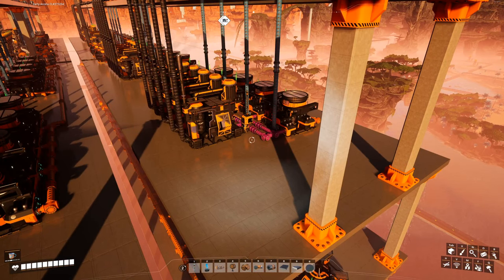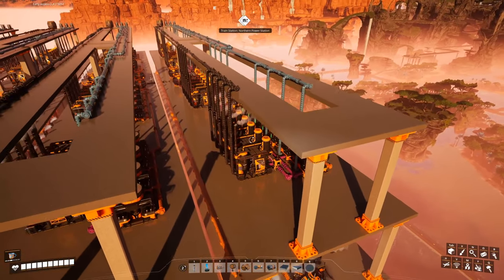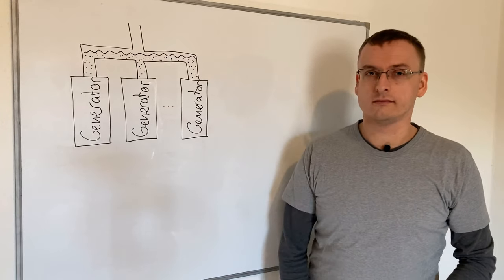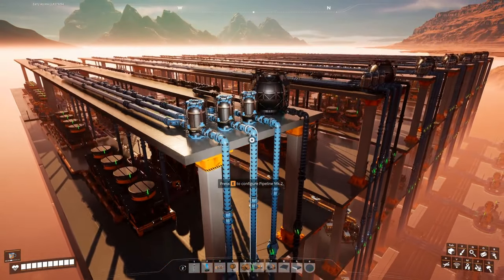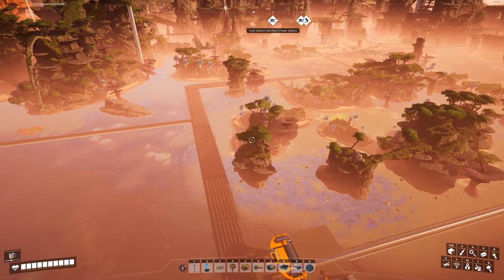My second build inverts the layering. Fuel is produced at the top and then falls down into the fuel generators. Likewise, the refineries and blenders are supplied from above. With this it is much harder to starve the machine inputs, since fluid will buffer in the intake pipes. There is still upward flow at the very start, when we pump the inputs to the top of the building, but this is much easier to manage since these rising pipes are point-to-point connections without any fan-in or fan-out.